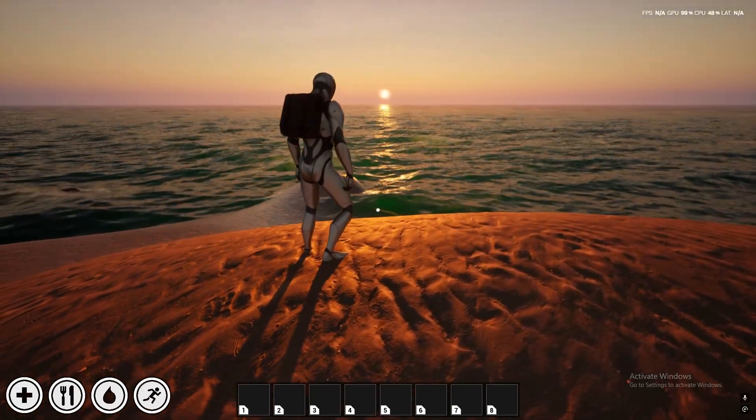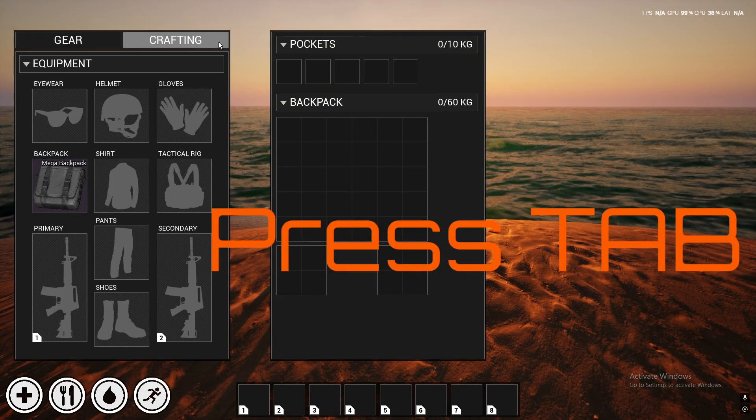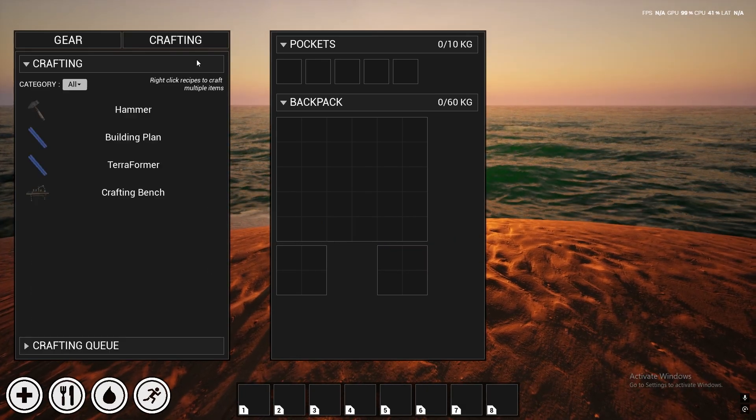I've got a sunset going. And then I can go into my crafting menu or inventory with Tab. The admin menu is 9 on the keyboard.